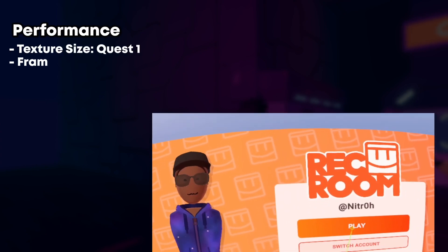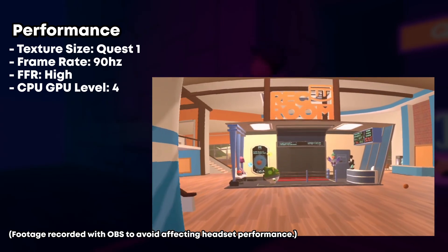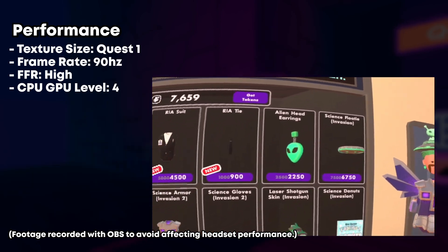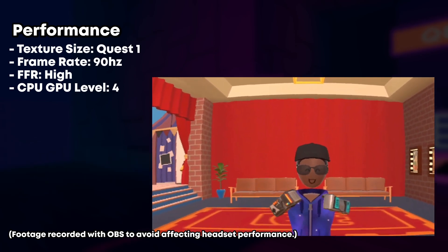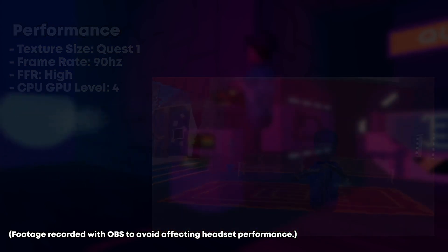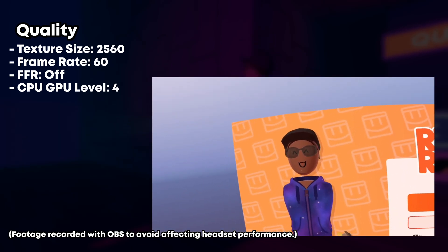These settings should give you more FPS at the cost of some quality. For better quality, these settings will make your game lag a little and may make your headset a little hotter, but will make your game look better.